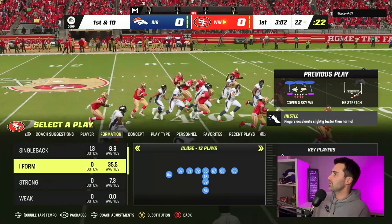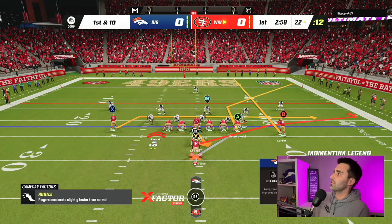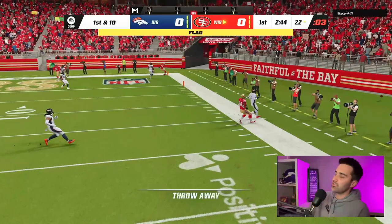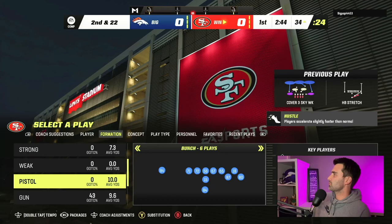We've got Tebow and I-Form Close as well - that's a pretty decent formation. Let's go to the Spider Mesh play - just a meshing concept to the corner. I'm going to block the fullback here. He is on the defensive line. I feel like I should be able to throw this corner out to the tight end. He's running man - we're going to throw it away and get intentional grounding. He fooled me. He ran cover three the entire drive and then he went to man. That was weird.